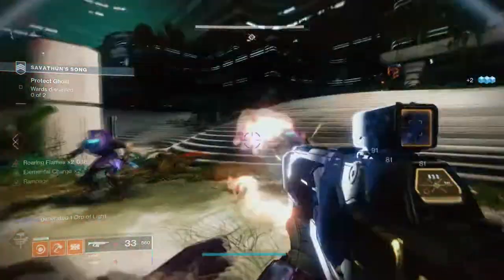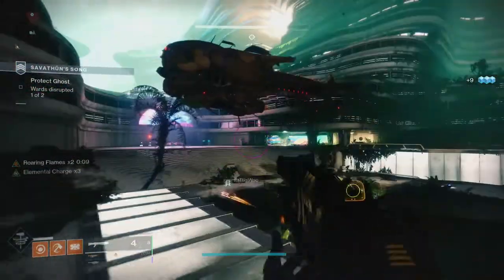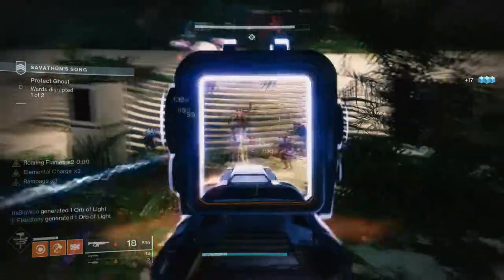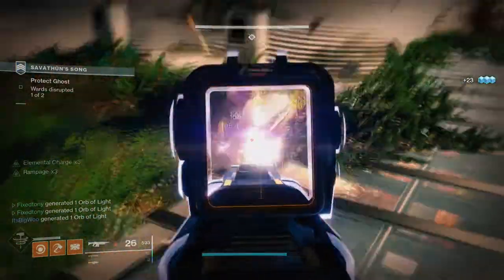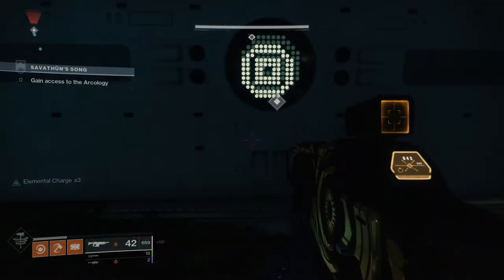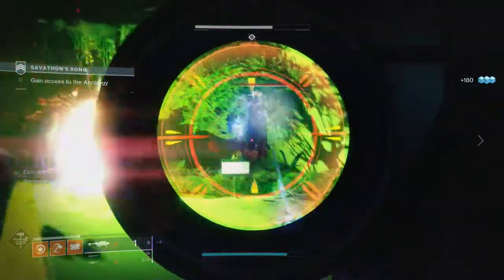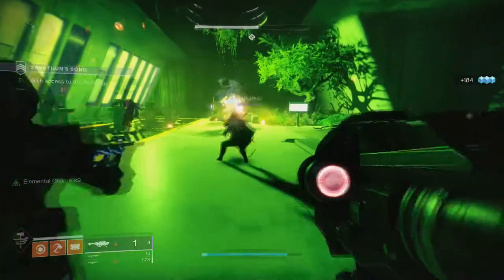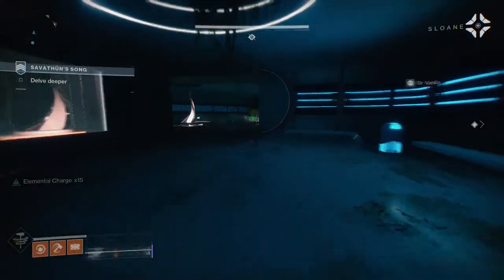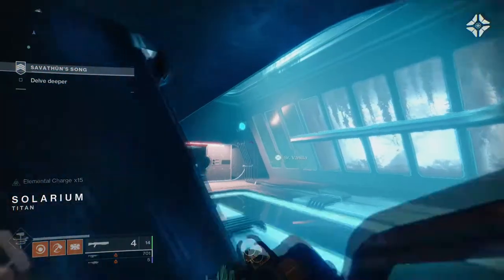For Strikes, depending on what burn is active that day it might affect you. You want to wait until the right burn is up so you can double-dip on objectives. For example, the 100 solar orbs in Strikes — you want solar burn active. A lot of the armor sets let you double-dip if the burn matches, so be aware of what burn is active each day.